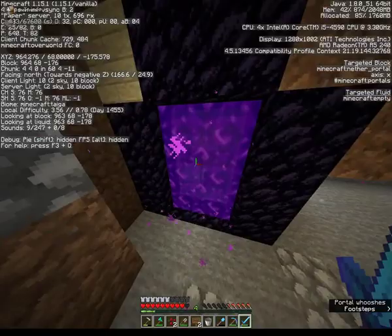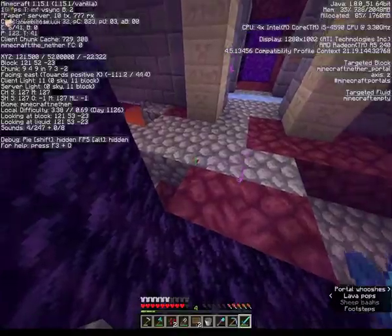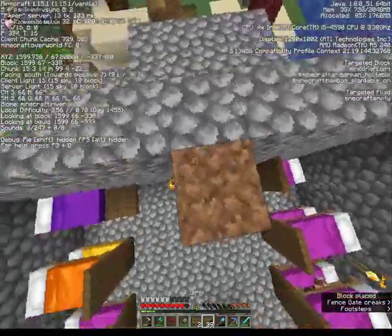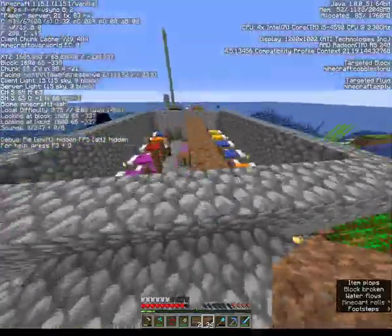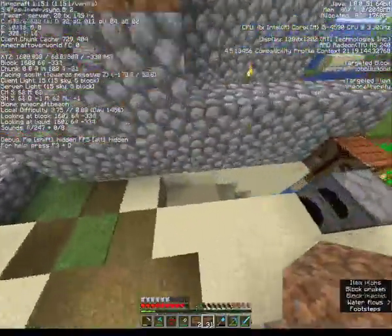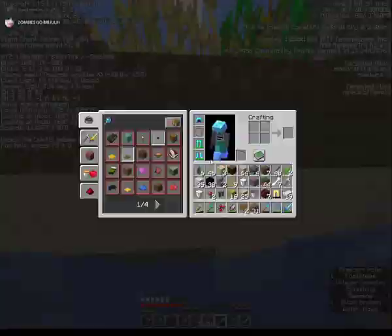I have enough stuff to make a hopper, so if I need one I can make it. I need to transport everything. If the water stream is up here, I'm going to have to make a bubble elevator right here. I'm going to go off to get some soul sand.